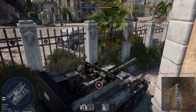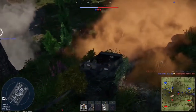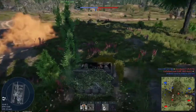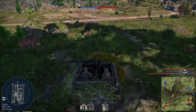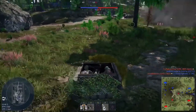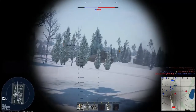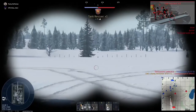Stay away from idiots. I can't count the number of times some yahoo pulled right up next to me and started spamming coax and main gun as fast as they can load. Move immediately — it sucks, but losing your spot is better than dying. Also, just because some nitwit gets caught out in a bad situation in no way obligates you to die for them. Most of the time it's better to let nature take its course. On the flip side, sometimes you've got to take a risk for the team — one well-placed shot can often make a real difference. Just make sure it's worth giving away your position.